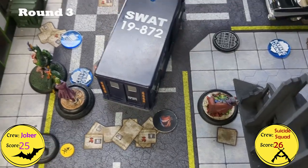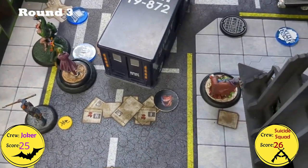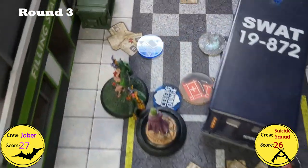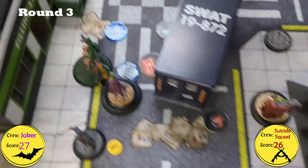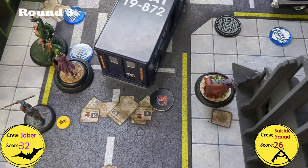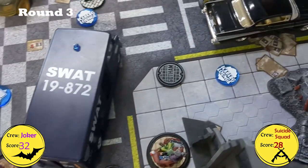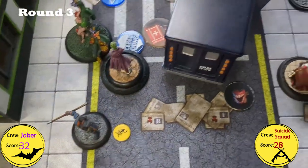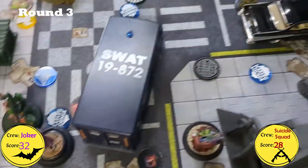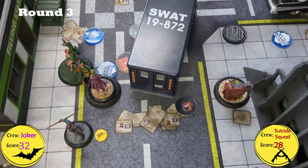End of Round 3 wrap-up: Joker scored Seasoning the Mix, Psychopaths, and It Doesn't Look Fresh. Suicide Squad scored Ruthless Team. Poison checks were both failed, meaning TDK actually died. That leaves three models for the Joker crew and two for the Suicide Squad. On to the final round.